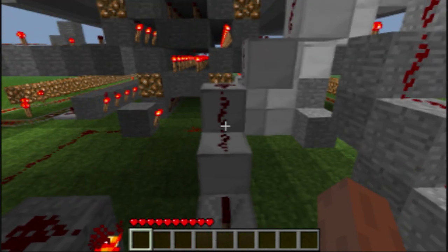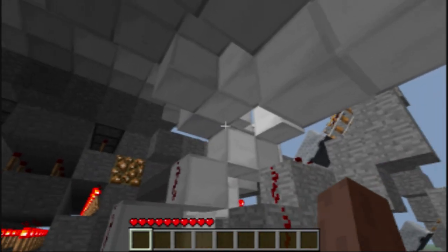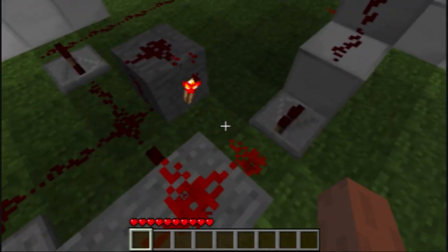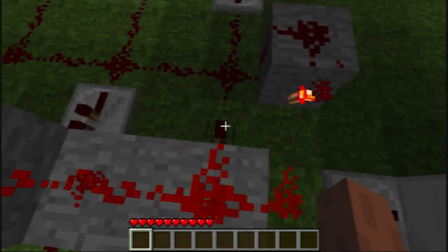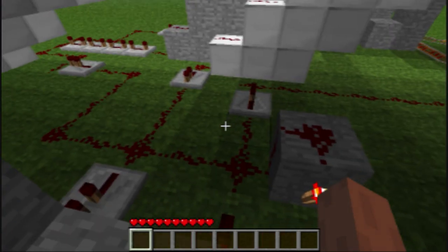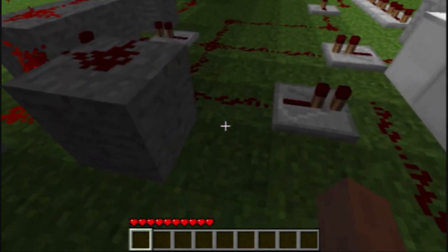When you press the stop button, it powers this redstone and that repeater, and it powers this again — this wire — turning this torch off, that torch on, and everything else off like it is now. And that stops the game.